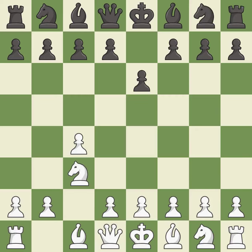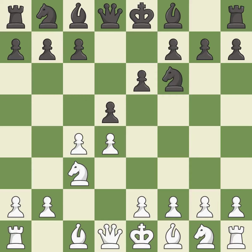This develops a knight off its starting square, getting it into the action. This threatens to win a pawn. This prepares the bishop for development. This activates a knight by developing it off of its starting square. cxd5 releases the tension between the c4 and d5 pawns, creating an asymmetrical pawn structure if black recaptures with the pawn.